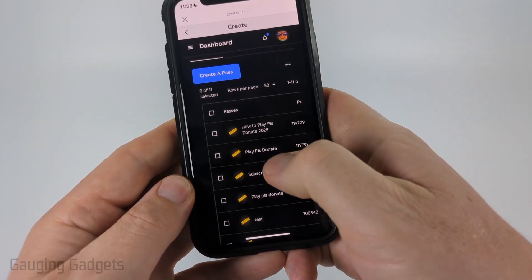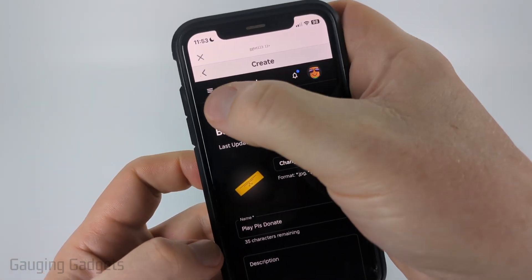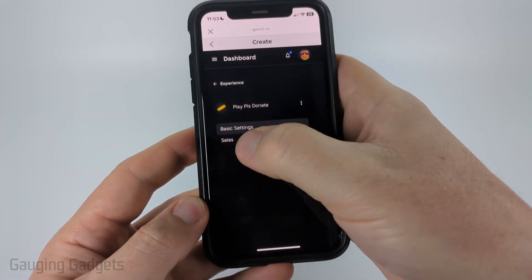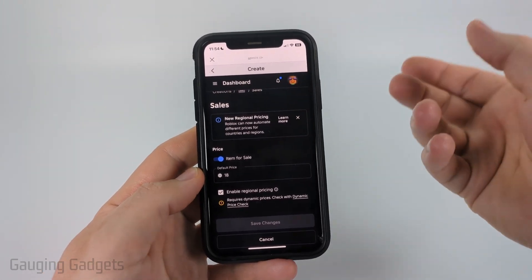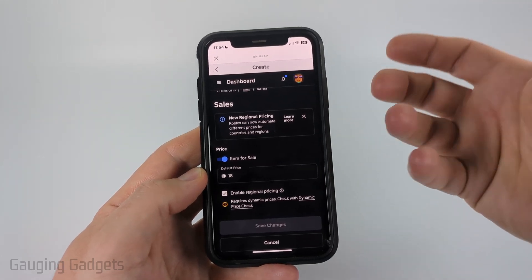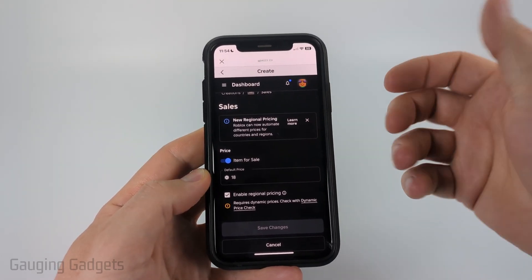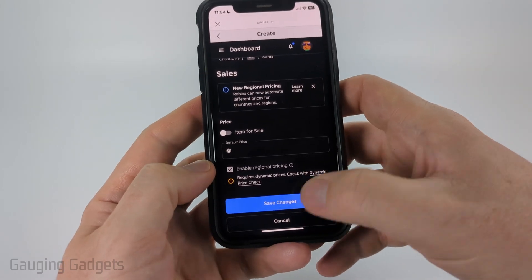Simply find the game pass that you want to delete and select it. When it says Basic Settings, select the three lines next to Dashboard and then select Sales. Now that we're on Sales, there is no way to actually delete the game pass, but we can stop it from being for sale, which will stop it from showing up in games such as Please Donate on our stand, by just toggling off Item for Sale and then select Save.